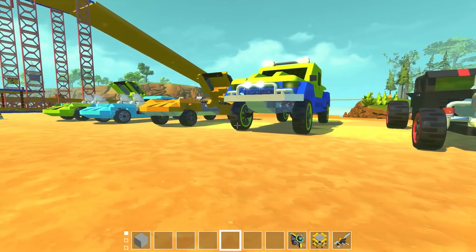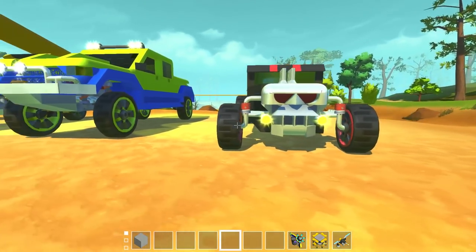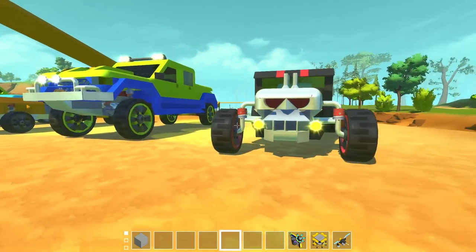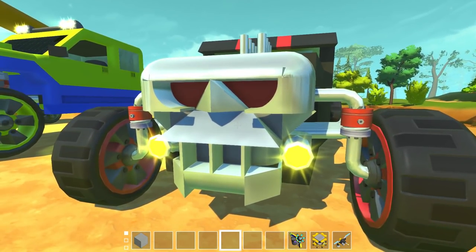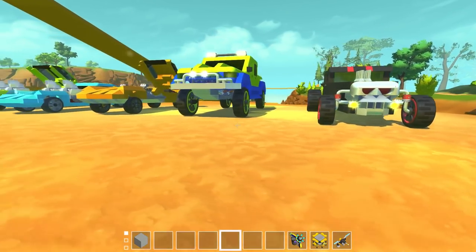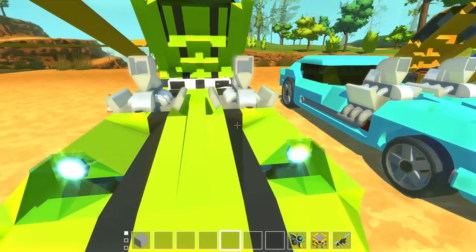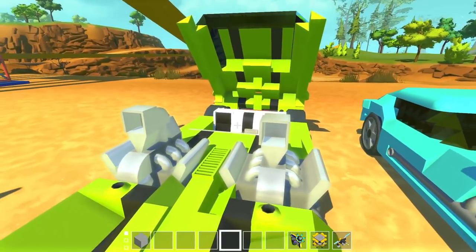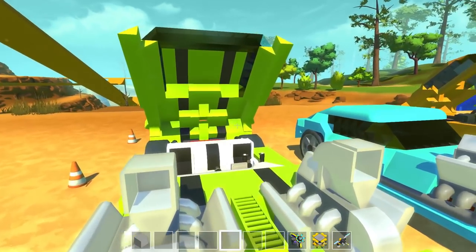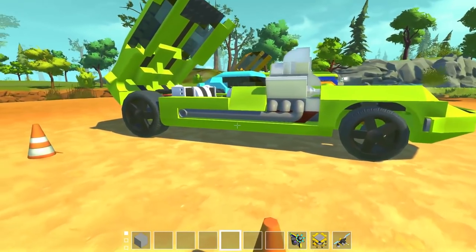Alright, here we go. We've got our Hot Wheels all lined up here. The last episode was these two vehicles: Bone Shaker and Off Duty. Both of these actually came out really, really good. I do think I can improve on the Bone Shaker's little skull face with some of the recent mod parts that have been released. The first episode was all about Twin Mill, and you've got two versions of it here. There's the normal version and the stunt version, which has extra thrusters to try to do some sick flips.